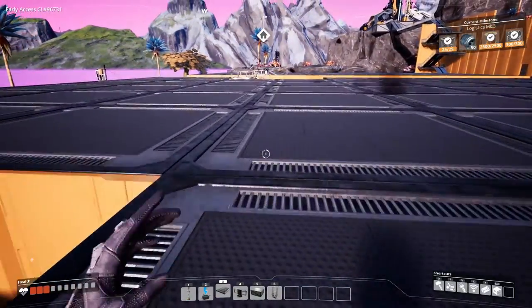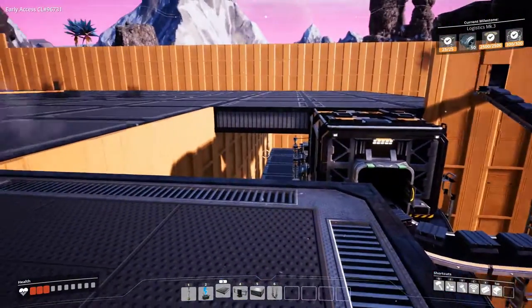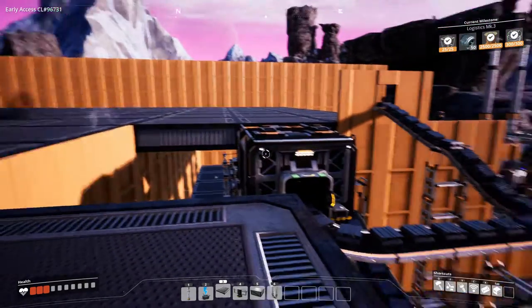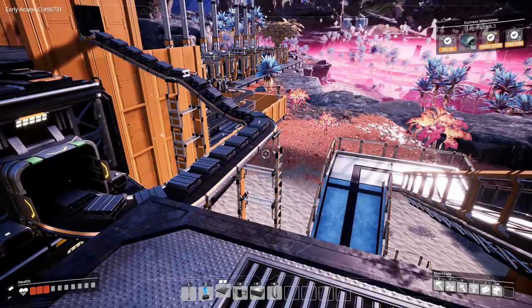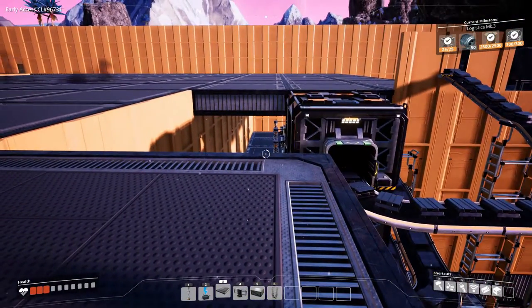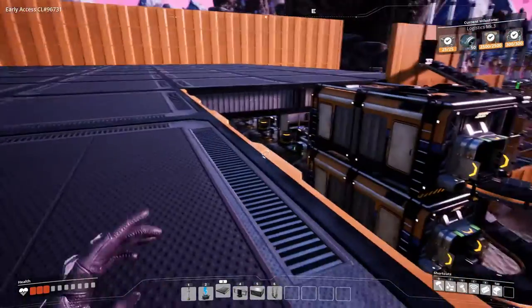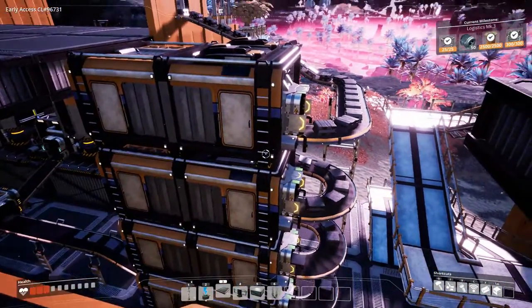Welcome to Rocky Desert, welcome to Satisfactory. My name is Maturiz and we're going to build some steel production, or to be more specific, some steel beam production. If you've seen the factory tour, we've got a little progress we need to do — we need faster belts, and that's what we're working toward today.